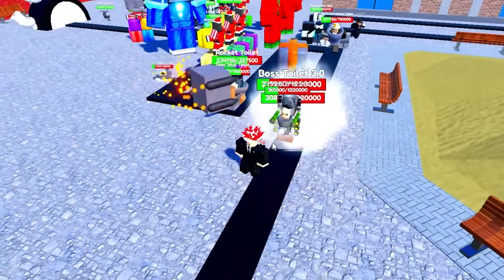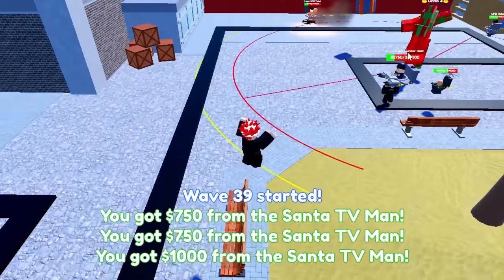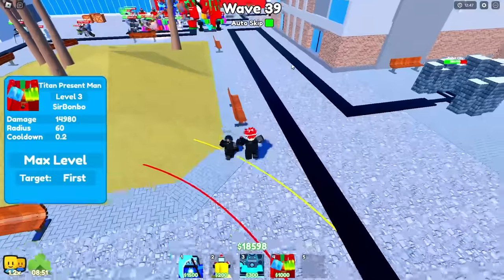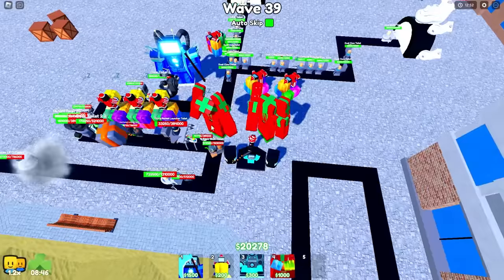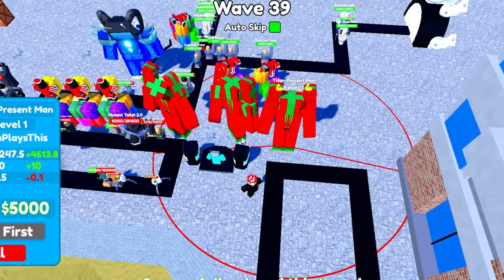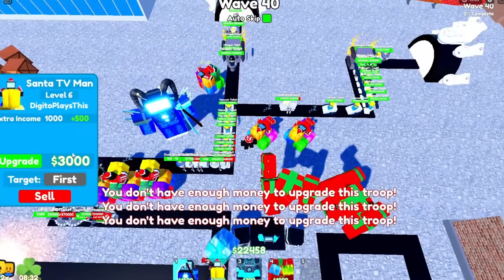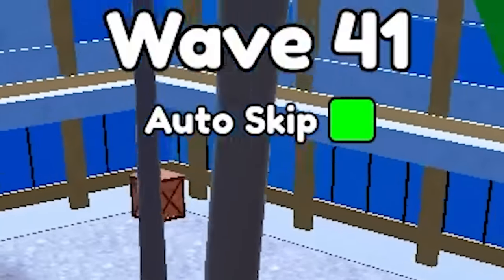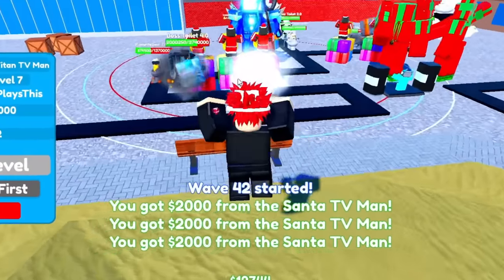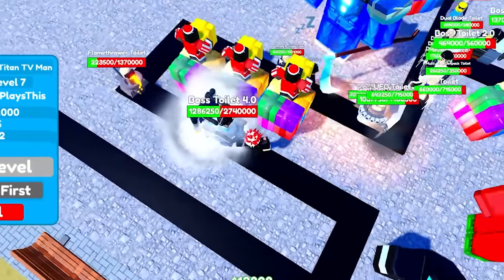But there's units over here — wait, how did these units get through? We have auto-skip on. Maybe auto-skip was not the best idea, but I think we should be fine. Oh, you just maxed out this Titan Present Man as well. I have two maxed out ones now. I need to max one out as well. I'm gonna sell this one and upgrade this one — the $40,000 upgrade is so expensive, but it's fine. All right, guys, ready at wave 41? Definitely try to get the Sinister Titan TV Man because the slowing units is actually broken.